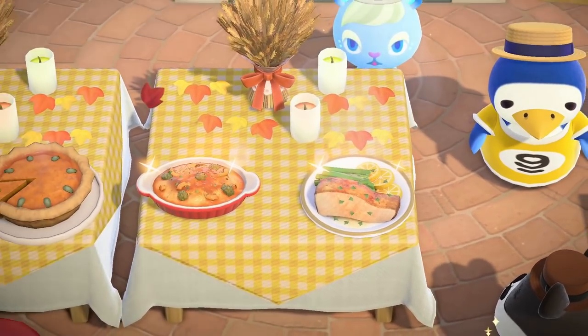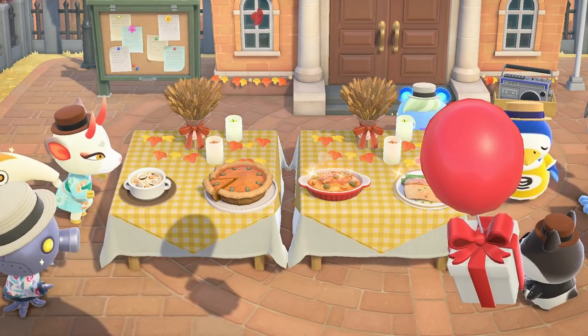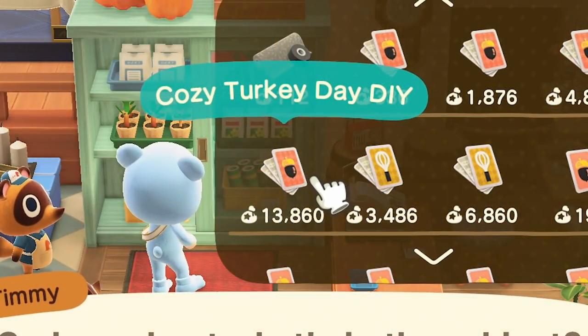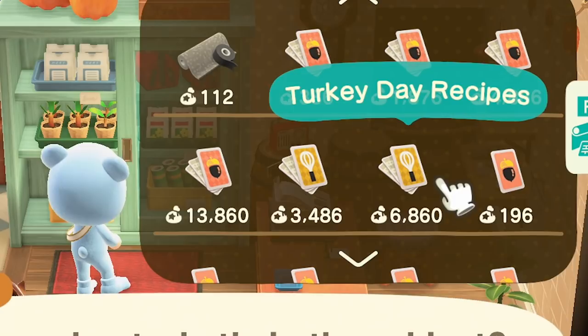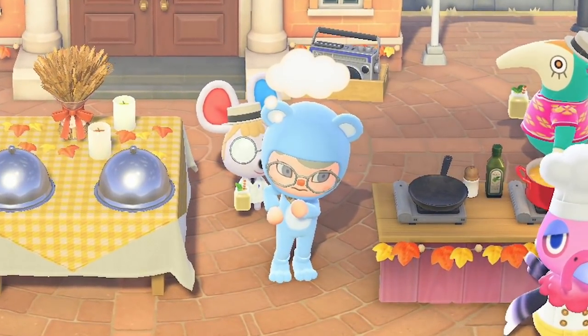Once you enhance every dish that Franklin makes, he will send you all eight DIYs. In addition to getting those items from Franklin, you can buy their DIYs the next day in Nook's Cranny for 13,860 bells, and you can also pick up the Turkey Day recipes for 6,860 bells. So in theory, you don't even have to play the Turkey Day event to get all of the DIYs.